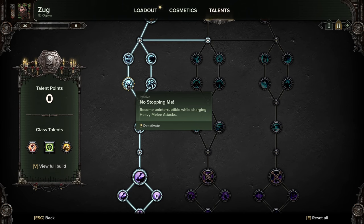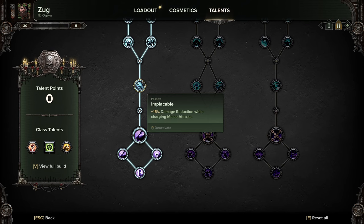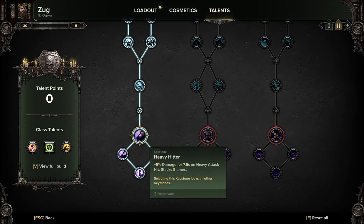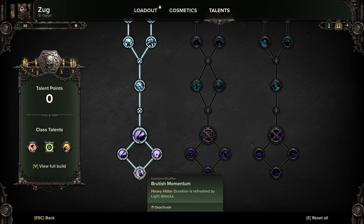No Stopping Me makes you uninterruptable while charging heavy melee attacks - this is pretty important because all you're going to be doing is heavy melee attacks. Dominate gives 30% rending for 10 seconds on elite kill. Implacable gives 15% damage reduction while charging melee attacks. Heavy Hitter gives 5% damage stacking up to 7.5 seconds on heavy attack hits, stacking five times - while unstoppable when at five stacks, toughness replenishment from melee kills is increased by 10%.